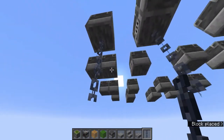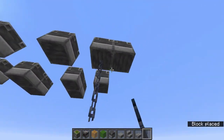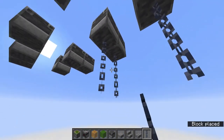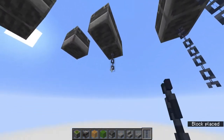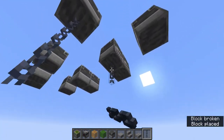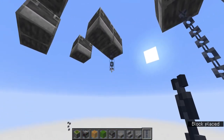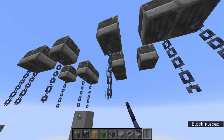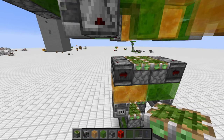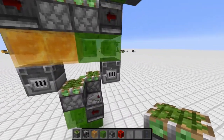Oh, I forgot one thing — phew, luckily I just found that right now. I'm gonna remove this piston here, otherwise the machine would have broken. You see, on these sides it also needs to be a blast furnace because this one was one block down too much. Luckily I found it out right now — that's why I'm going to put this part in front of the video. Make sure you watch the entire video because I forgot to place these blast furnaces right here.